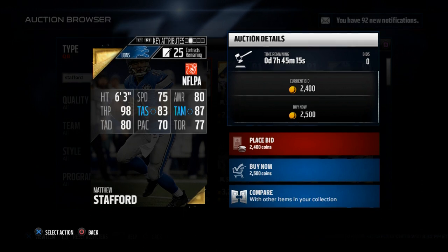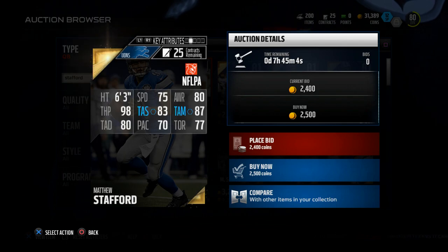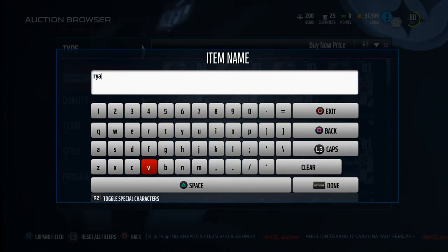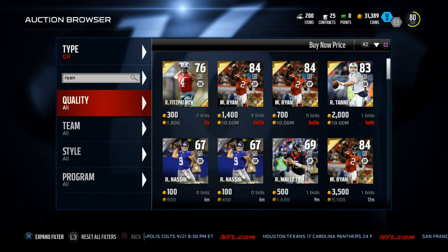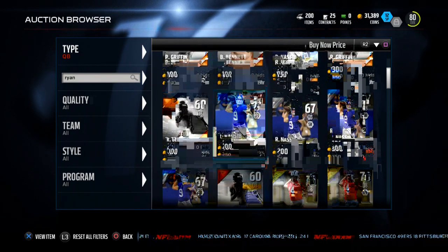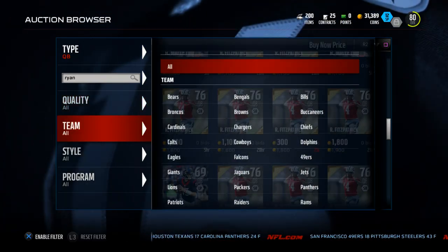In my opinion, 80 is about the threshold I really want to look for. Now if you question his accuracy, or if you're somebody that doesn't want to throw down the field as much, I want to give you a second option. His name is Matt Ryan. I really like Matt Ryan in this game. I think he is one of the better budget items when it comes to being a quarterback. Let me sort these guys by price — he's actually grown in price, so we need to go to the Falcons to limit our options.